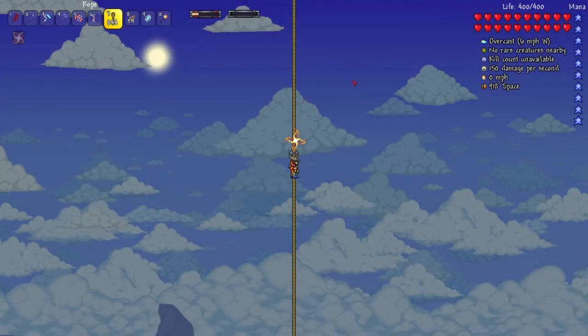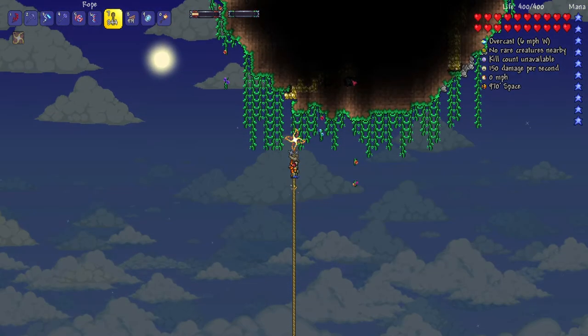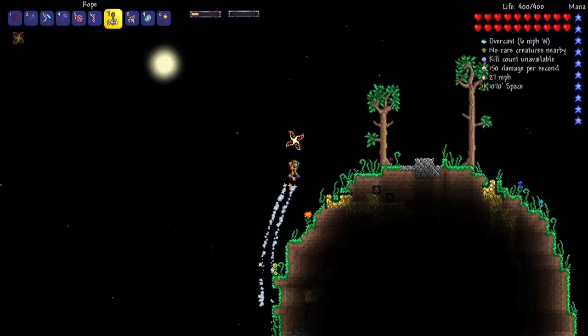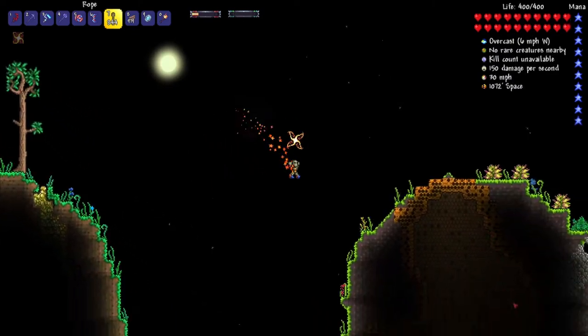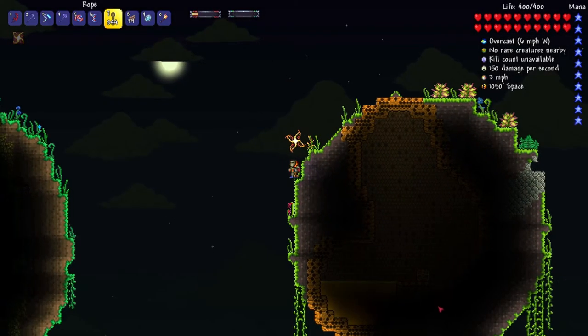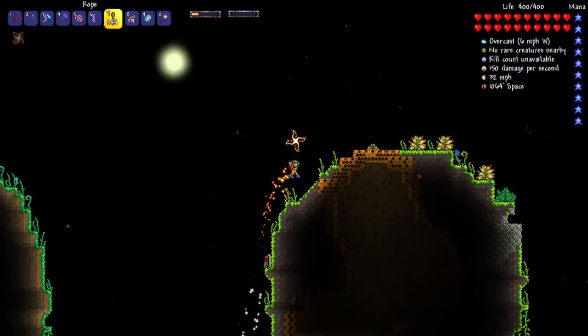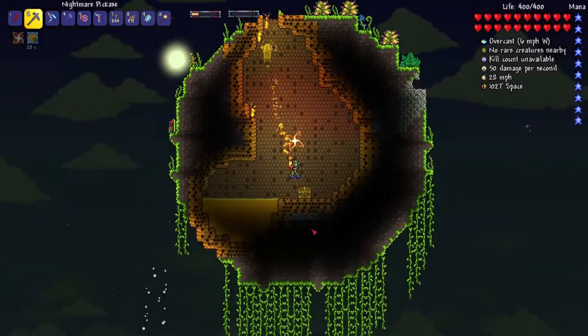So I built a giant rope up into the sky to see if I can get any feathers from harpies that'll spawn. And I found this clothing island circle thing — I don't really know what this is. Looks like there's some gold here. Oh, there's another one. There's a beehive in here? Is that a chest?